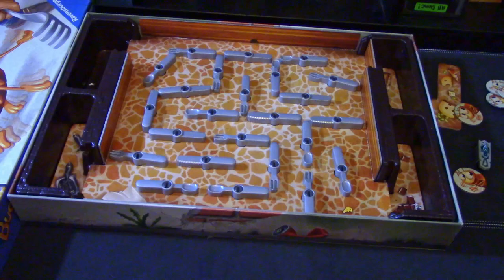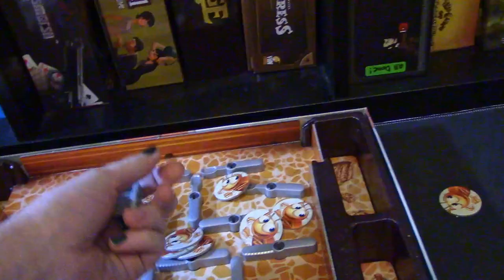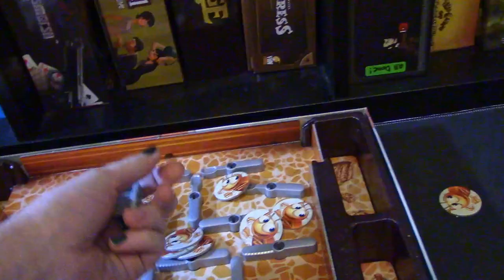This is the box and it has a whole bunch of other things in it. I don't remember if I put the forks and knife pieces together but they rotate like this. This cardboard fits snugly in there and then you get your cockroach token that you'll give to losers or winners. You get a wooden dice and then the crème de la crème — the nano bug.